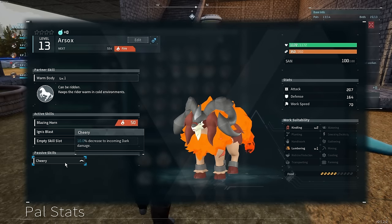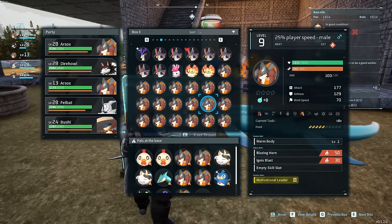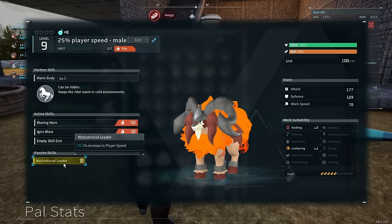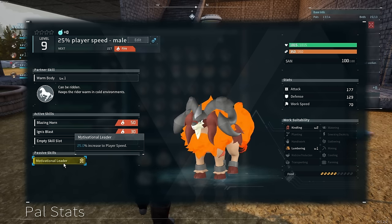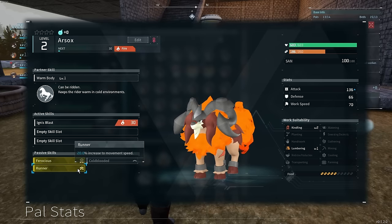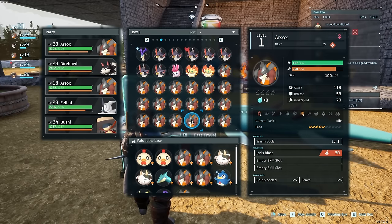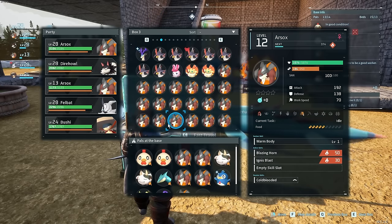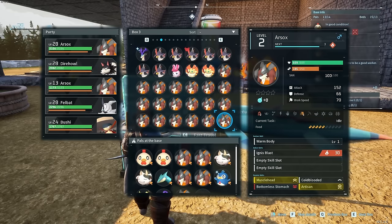Blood of the dragon is dragon attack damage — kind of useless. Cheery gives a decrease to incoming dark damage — another wasted skill. Brave gives us 10% attack. Motivational leader gives us player speed, which is interesting because it's not mount speed, it's just player speed. There's another one called runner that gives us mountain speed — 20% flat movement speed increase. From all the testing I've done here, you can see that we don't have doubled up passive skills. They can't stack — at least in about 50 Roofsocs I've bred.